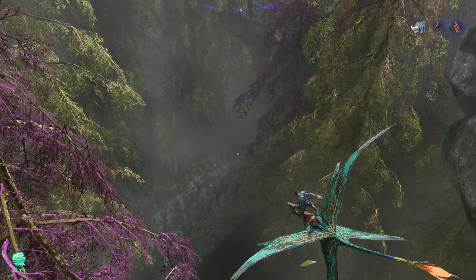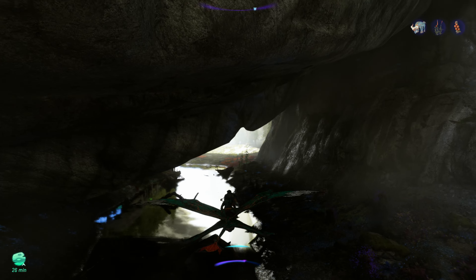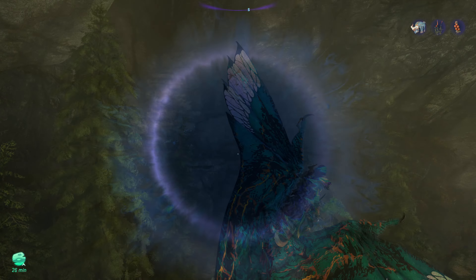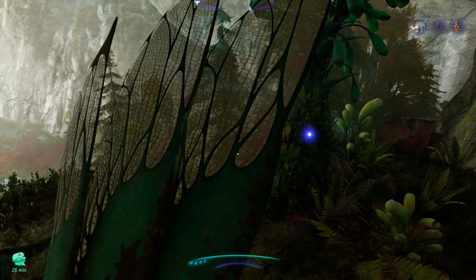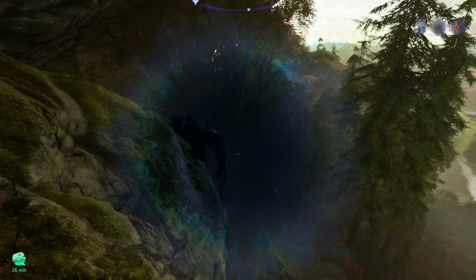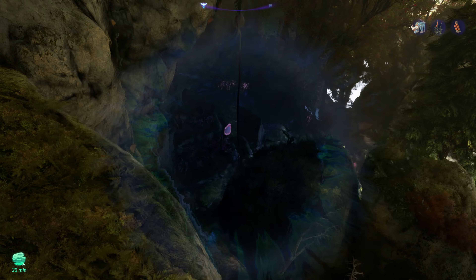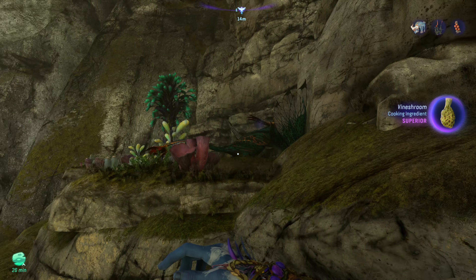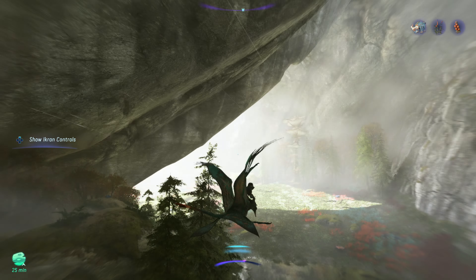Yeah, I think it's over here — here we go. More like a stream than a river, but we're in. Na'vi senses are picking up a bell sprig. Health increased again, and I believe there's some baskets around here. There's a basket — superior quality find! Alright, let's get out.